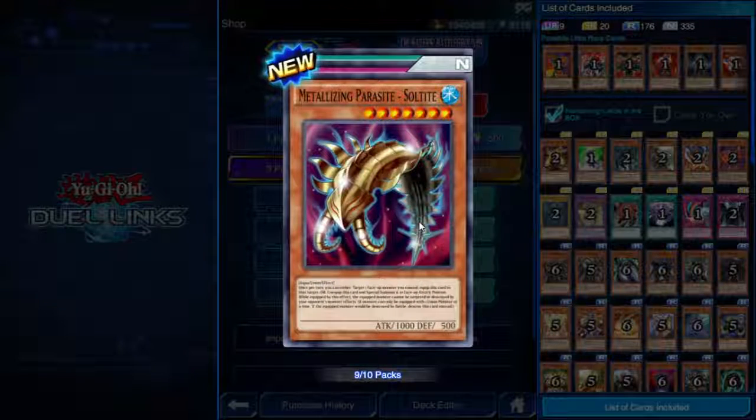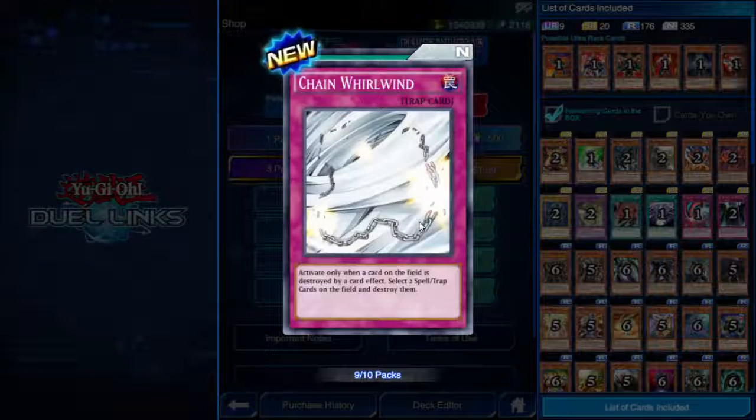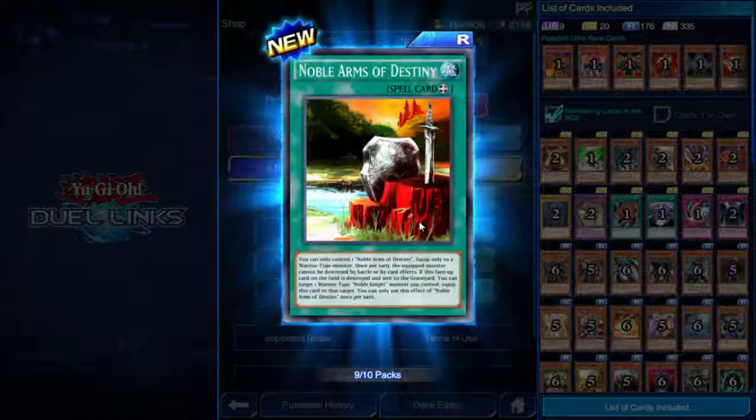Already half an hour in but we're going to keep going. Metallizing Parasite Soultite — another seven star union. When equipped by this effect, the equipped monster can't be targeted or destroyed by your opponent's monster effects. Pretty cool — if you can find a way to get this thing onto the field cheaply, it's quite strong.